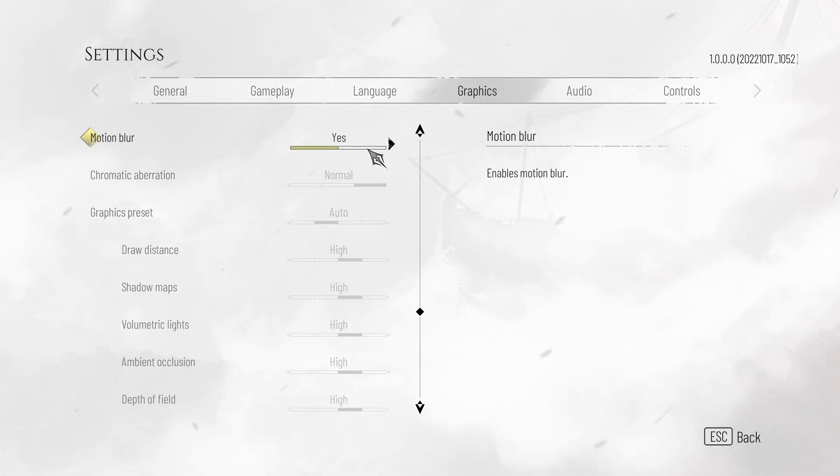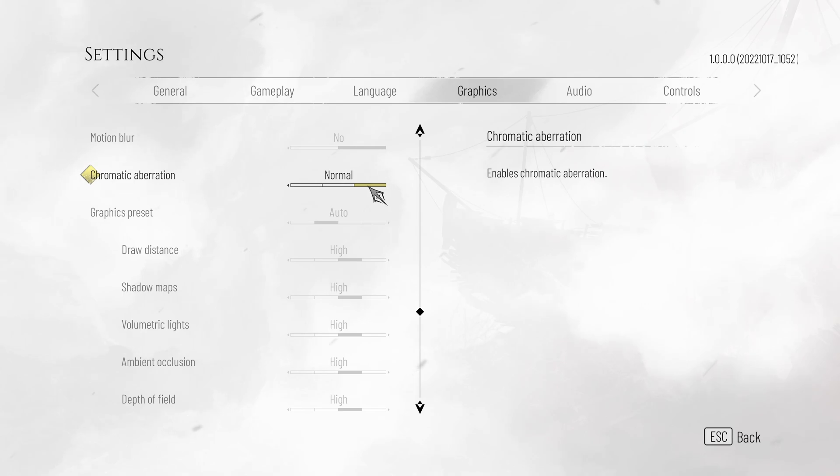Then, motion blur — you'd only really want to turn this off if you prefer the experience without it. If you're someone who suffers from motion sickness, it's definitely something you'll want to turn off to make the game a lot more bearable. Same goes for chromatic aberration — it's also user preference, and you'd really want to turn this off if you're someone who gets motion sick.